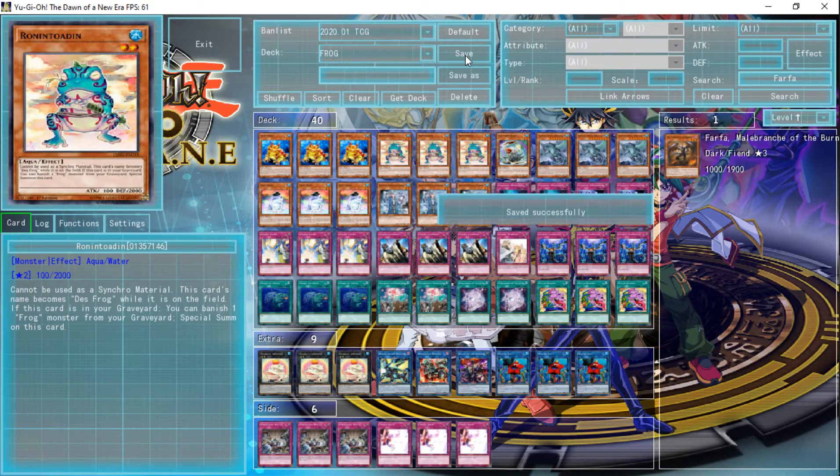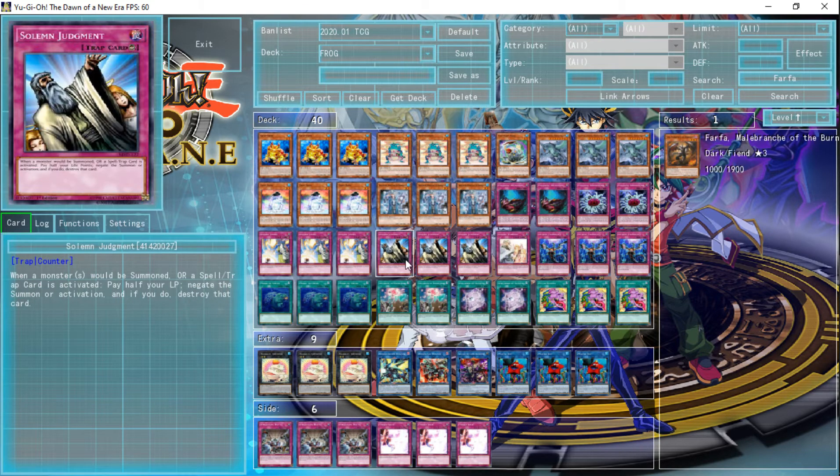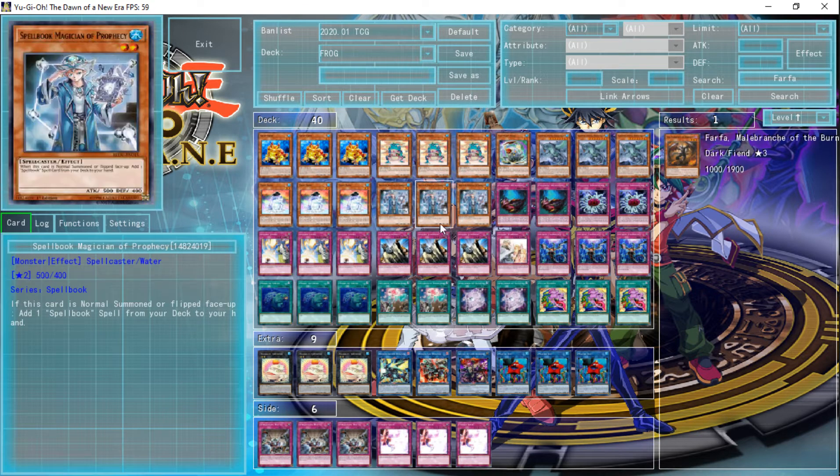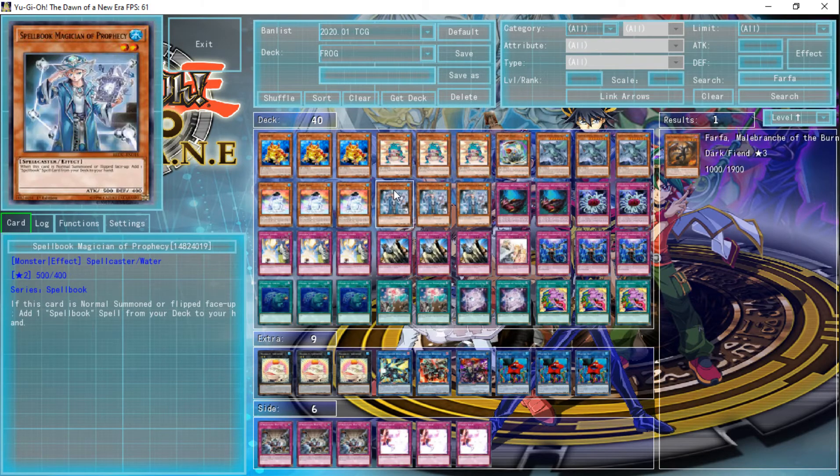Now there are some generic cards that get hit on the banlist. For a long time Solemn Judgment was at one, and it came back to three, which indirectly made decks like Paleofrogs a little bit better. I want to talk mainly about what can resist the banlist even without the generic things getting hit.